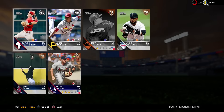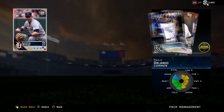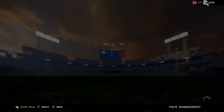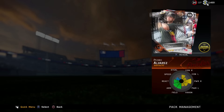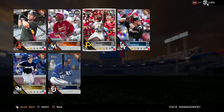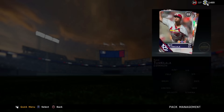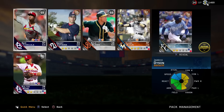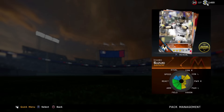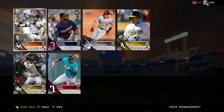These packs are 3,000 by the way. Opening them up — bronzes, bronzes, bronzes. Come on, give me something good. Bronze, bronze, bronze. Give me something I can at least sell, at least a silver. Alright, I got a silver — Josh Harrison. Let's see, give me something good... Kolten Wong. Okay, 83 so far. These packs don't really look to be that great, I'm just being honest.